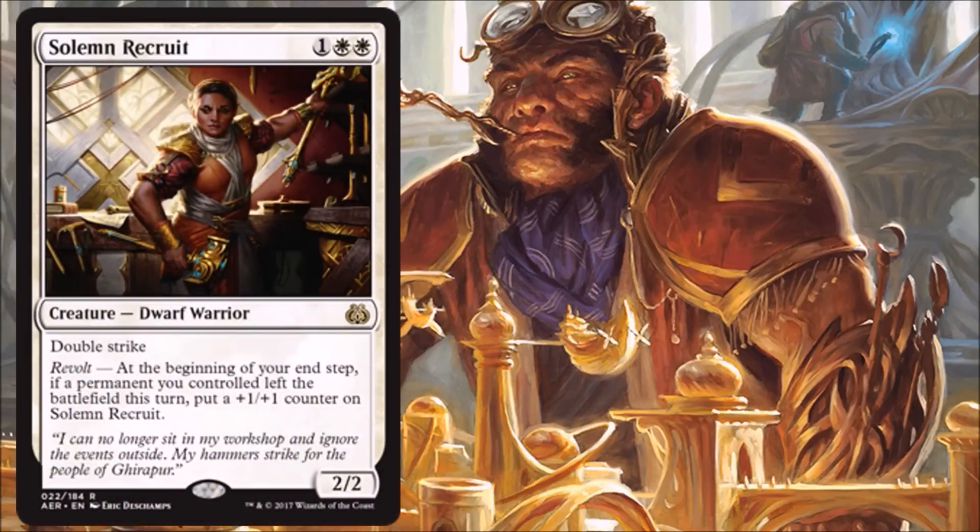Next we have Solemn Recruit. I always feel like double strike creatures should be better than they are in Limited, but my biggest complaint about this one is it's a little too fragile as a 2/2. Yes, you can get it bigger with the Revolt trigger, but that doesn't take effect until the end step. And it is two on-color mana, so a lot of times this will be more like a four drop than a three drop. My opponent has the opportunity to answer it — with a shock or something else — before I can make it larger. Having said that, I would still play it, because if your opponent doesn't have an answer it's a good card. The longer it stays on the battlefield the stronger it can get. It's especially good with green, which has a lot of ways to add counters. Just keep in mind, this shouldn't be your big win condition — when it works, it works wonderfully, but sometimes it won't do anything.